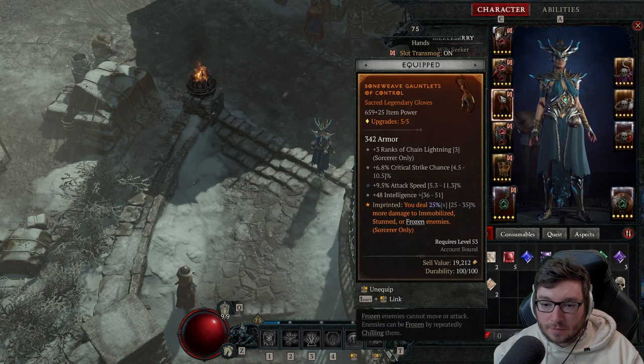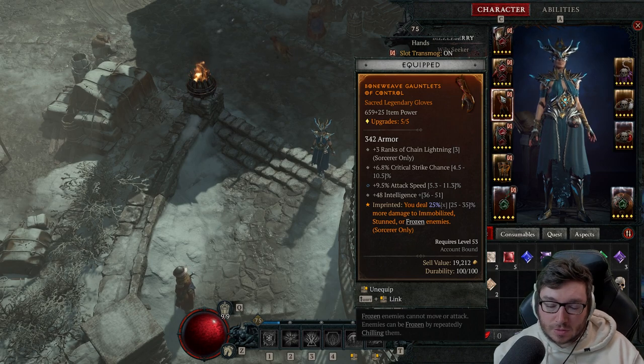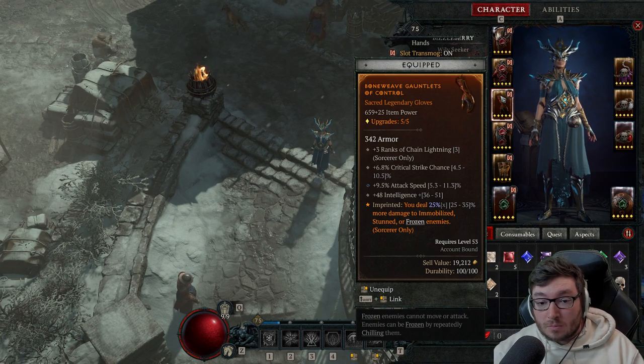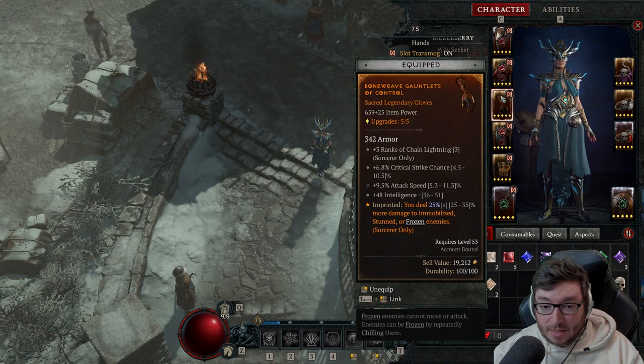Finally, there's a mastery where you do more damage if you're close and enemies deal less damage to you. Pretty simple — we're going to be at melee range pretty much all the time. Going into the items now. There is an item that took this build from good to 'okay, this is broken' — this chest piece. I was lucky to receive it quite early on after entering World Tier 3. You won't see it before World Tier 3 because it's a unique item.